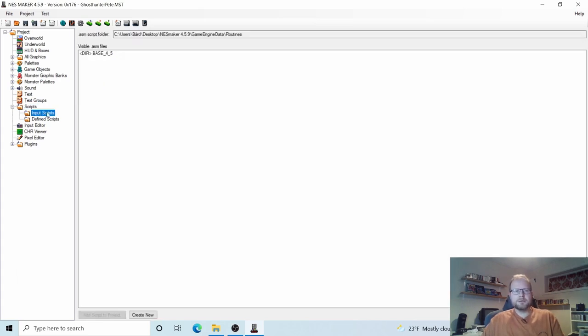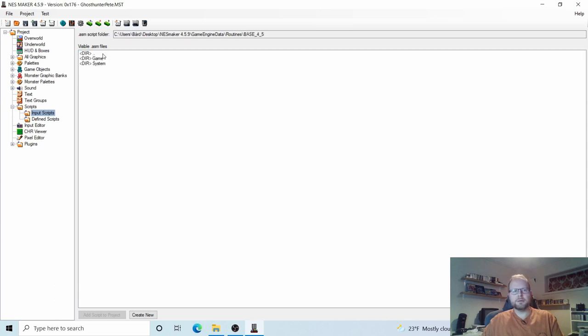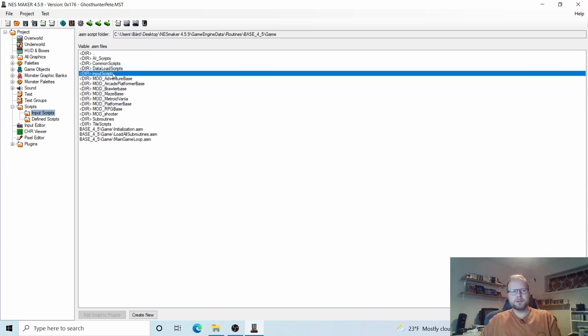To do this might feel a little strange because you don't click any import buttons. Just highlight Input Scripts here, then go to the right where it says Base 4.5. Double click on that, double click on Game. And here's where it can get a little confusing because there are several folders in here. We have to mix some scripts from this folder and some scripts from that folder, but I'll guide you through it.